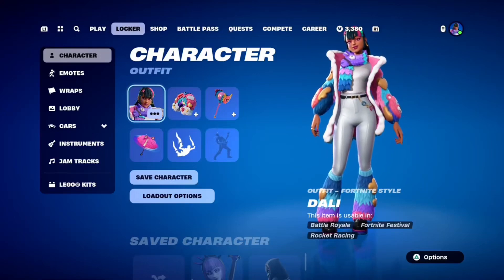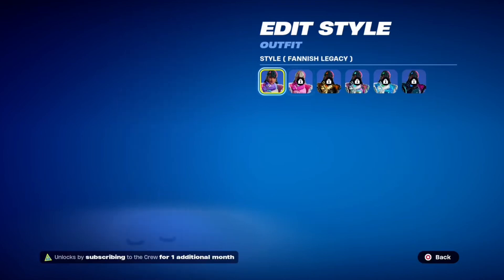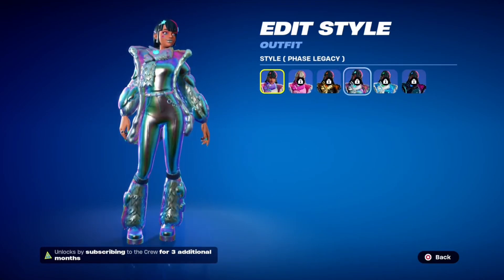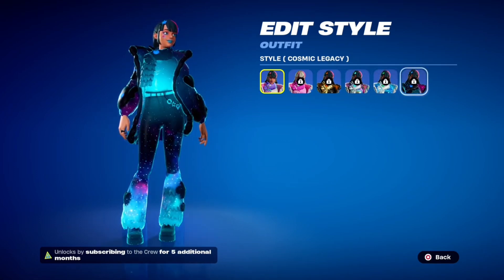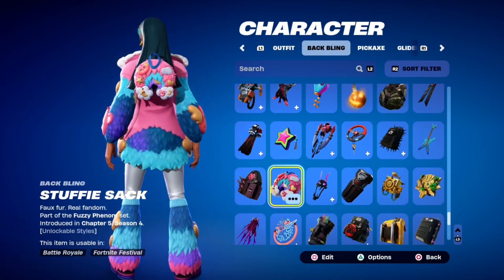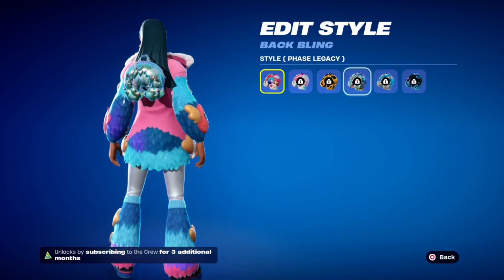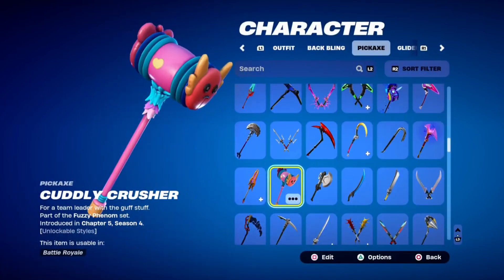We got a new crew skin — Dolly. She's got a bunch of edit styles: the Fannish Legacy, the Oric, the Nothing Rhyme Bound, and the Cosmic style. Here's the skin, and the backpack is the Stuffy Sack, which is okay. It also has edit styles. I think a lot of people really liked her when she was leaked, but I don't personally care for her too much. That's just me — Cuddly Crusher.